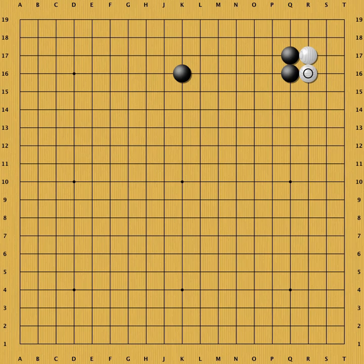Instead of the black keima, which intended to gain sente, black can also choose to play this hane on the bottom. Usually, black plays this way when he already has stones around the A area.